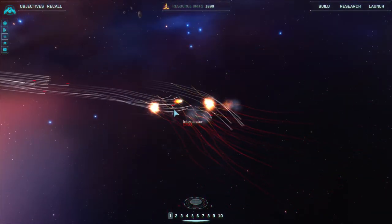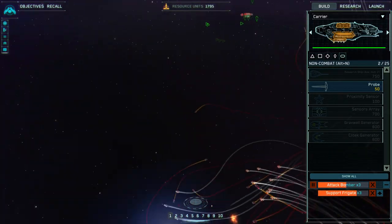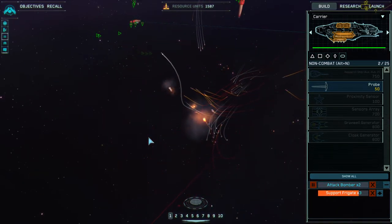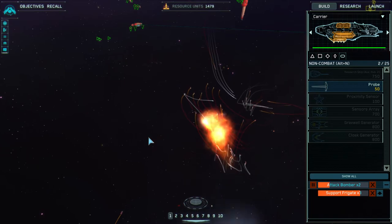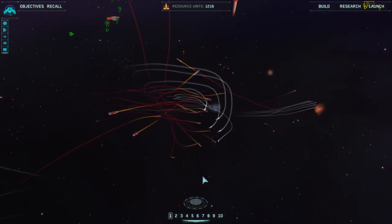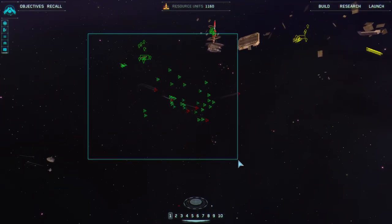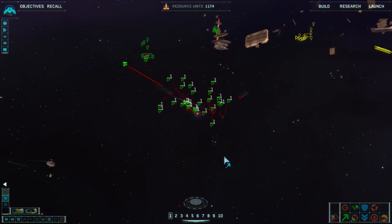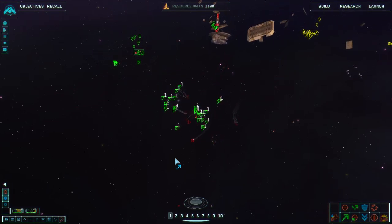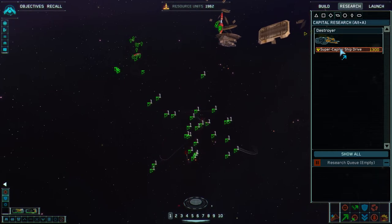Initial contact has been made. My attack bombers are going to finish, and then we can start reproducing interceptors just to keep pressure up. Support frigates are done. Capital ship chassis is pretty much done, so we're going to go straight into capital ship drive. New frigates available for construction.